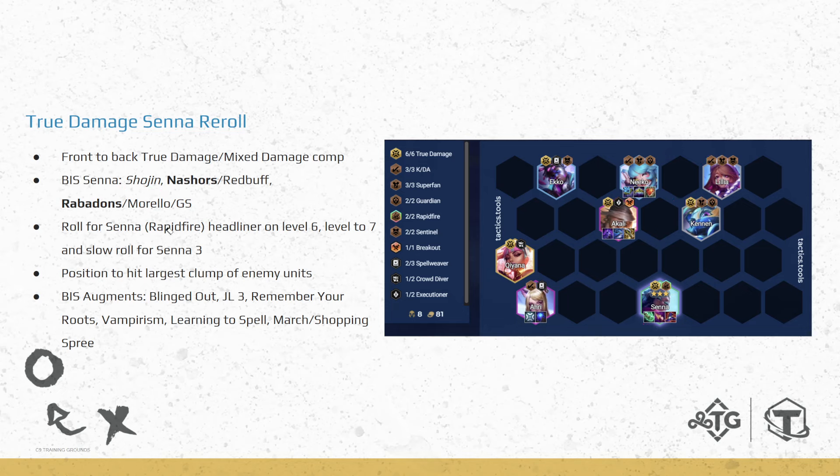For best-in-slot on Senna: Shoujin is going to be our Superfan item because we will be playing 3 Superfan, as with most if not all of the reroll comps on this current patch. Then we're going to look for an Attack Speed item to work with Shoujin — either a Nashor's or a Red Buff. And then our last item is going to be a Damage Amp: either Rabadon's, Morello, or Giant Slayer.